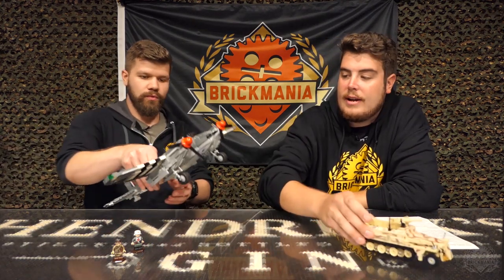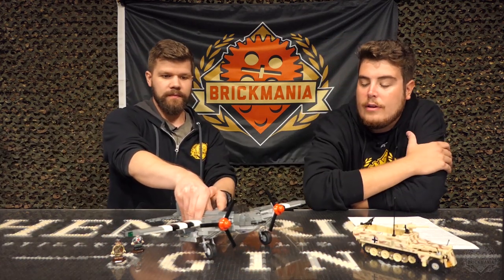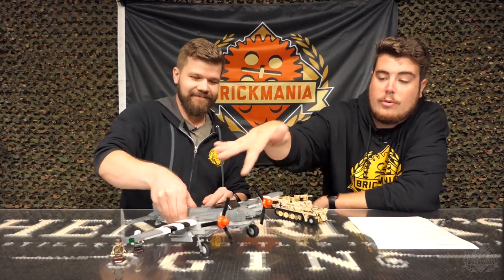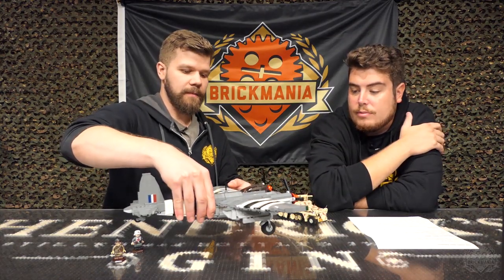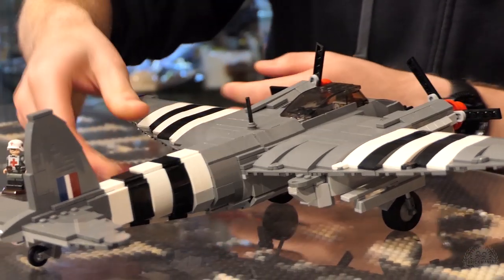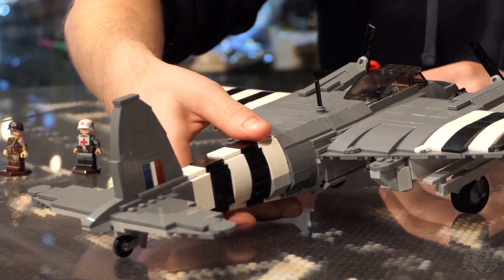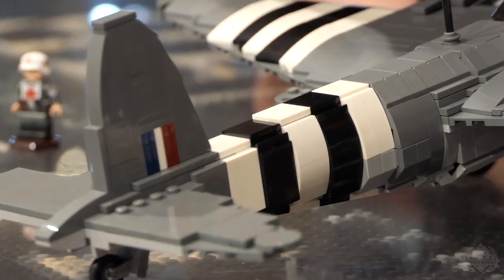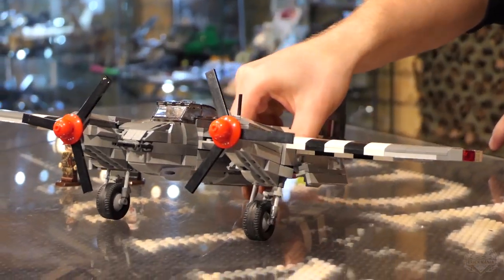You guys have seen the Declassified now — this is Cody's Mosquito, with those awesome brick-built invasion stripes. As I was saying in the Declassified, it has a really cool shape to the nose. It looks really cool. Functioning bomb bay doors, landing gear, a little brick-built emblem. I love the invasion stripes and all the brick-built detail — it's gorgeous. It's also fun to build when you have all those different colors. Make sure to check that out and stay tuned for its release.